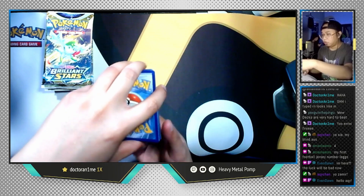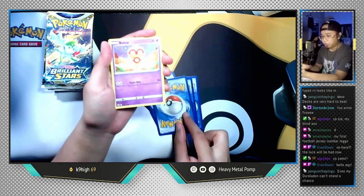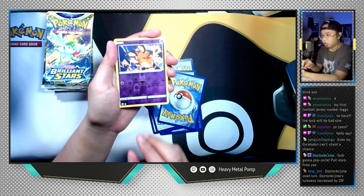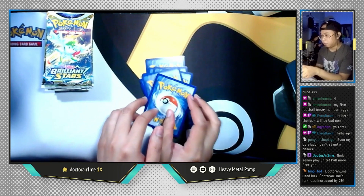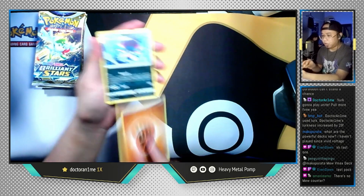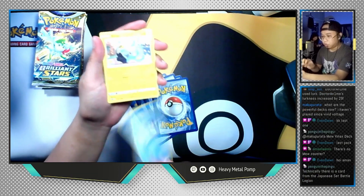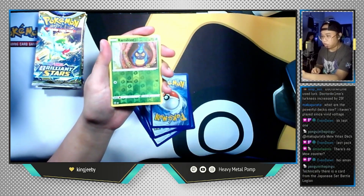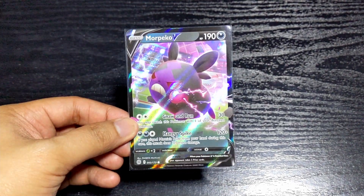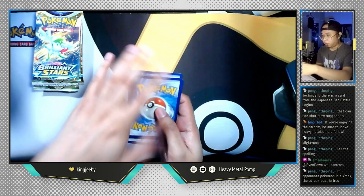Let's go with another Shaymin pack. Dark Energy, oh Double Turbo — nice — Kindler, Prinplup, Beldum, Axew, Nosepass, Snorunt, Klang, reverse holo Tate & Liza, and the last card is Braviary non-holographic. Let's do a Whimsicott pack next. Fighting Energy, Revavroom, Duskclops, Morgrem, Nosepass, Tate & Liza, Cubone, Farfetch'd, reverse holo Karrablast, and the last card is Malamar V non-full art — that's pretty nice!